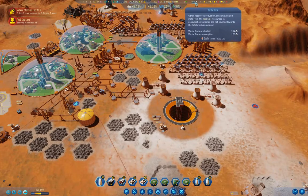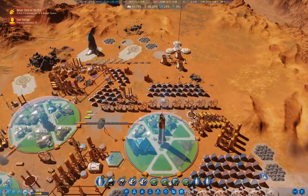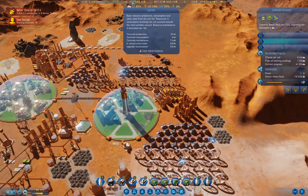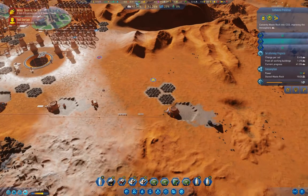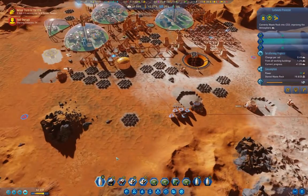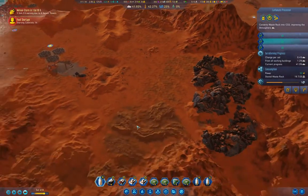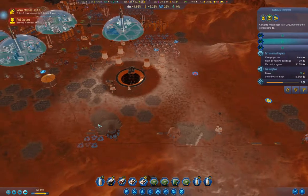We're currently producing more waste rock than we're burning, so I think we probably want another one of these. But we need to build up concrete first — that's our current issue. A lack of concrete. How much are we making? 24. We want to be making more. We could find another concrete deposit and use that. We're using the nano refining thing because we got that breakthrough.